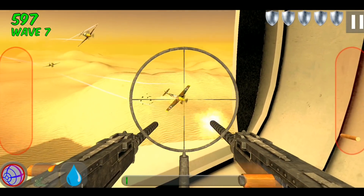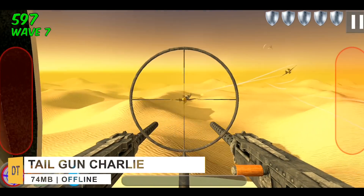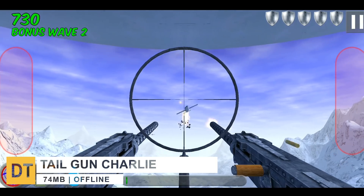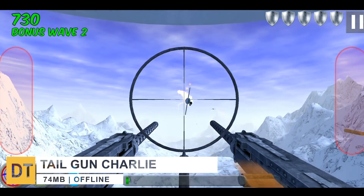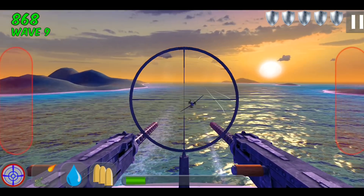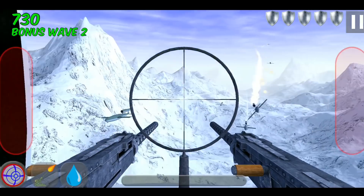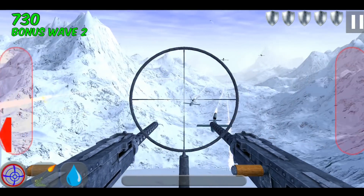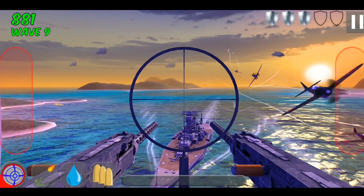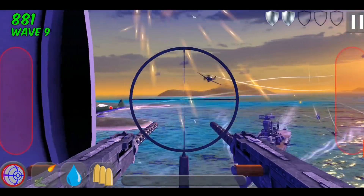Moving right along with number eight, we have Tailgun Charlie. This is a free game which lets you play as an airplane tail gunner shooting down enemy planes behind you. Enemy planes arrive in waves and it's the player's job to prevent any of the fighters from getting past your aircraft. The good news is that you have unlimited ammunition. The bad news is that if you keep your finger on the trigger the guns will overheat, and you'll be unable to fire for a few seconds until they cool down.